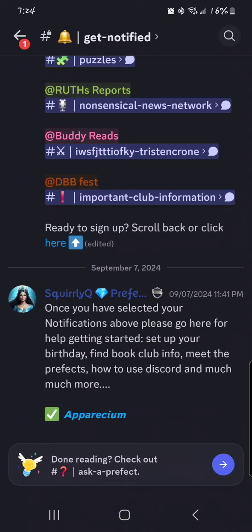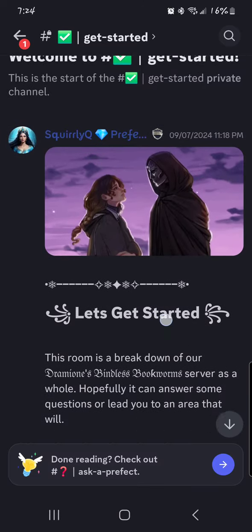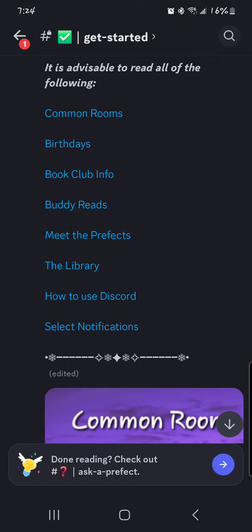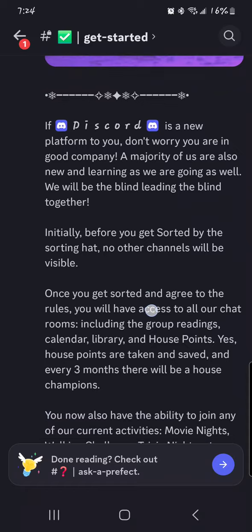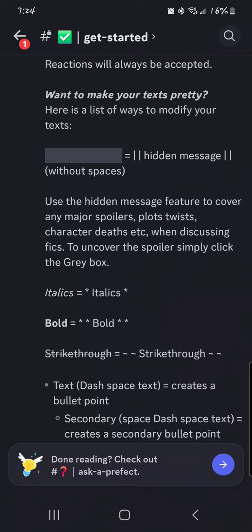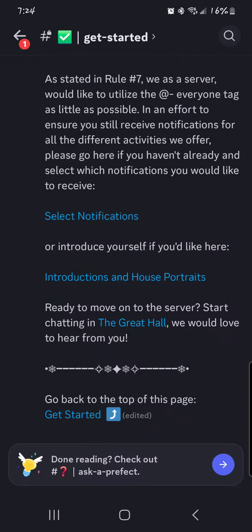There is one more link down here that doesn't necessarily have to be followed, but it would be a little bit easier to understand the server if you took the time to look through our Get Started channel. This breaks down everything I'm saying but in visual written word — information on our common rooms, birthdays, book clubs, buddy reads, Meet the Prefects, the library. How to use Discord might be a good one for some of you, including how to hide spoiler messages, how to make italics, bold font, stuff like that.